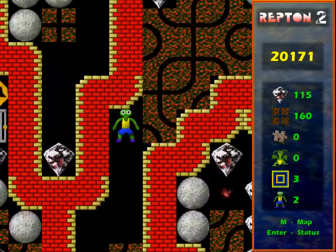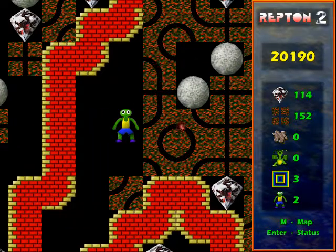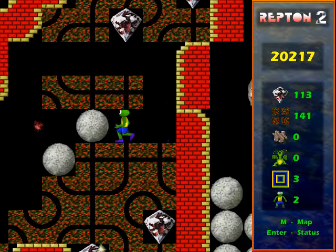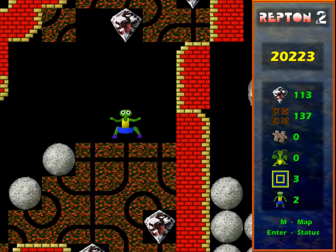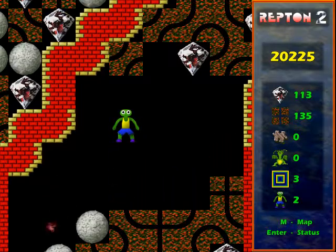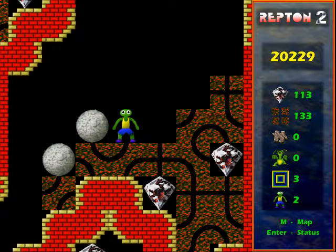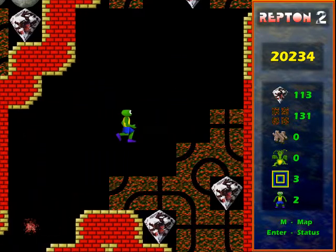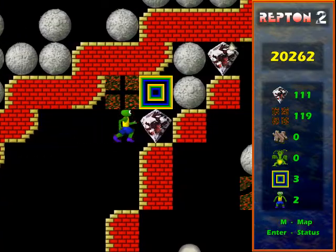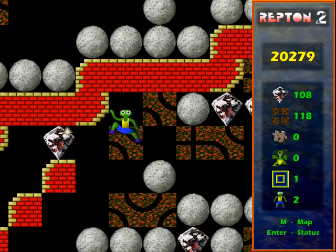Now I need to leave that bit of dirt there to make a path for this spirit to the wall. I'm going to push the boulders at the right moment to get it into that sort of island thing below, which I've now connected to the wall with these two boulders — thanks to the bit of dirt I left earlier. That diamond and the two bits of dirt above it need to be kept, because they'll be important for dealing with the two rocks that would have fallen after I got that transporter.